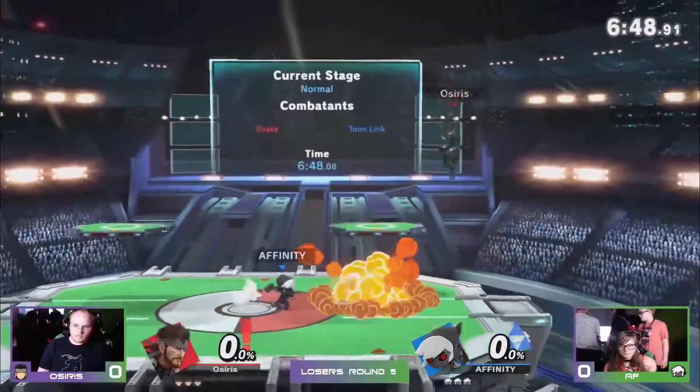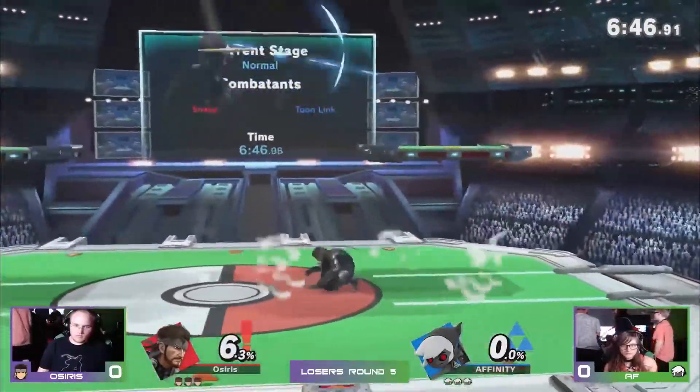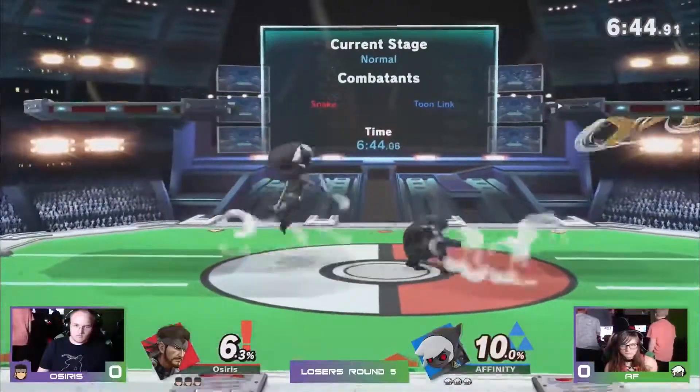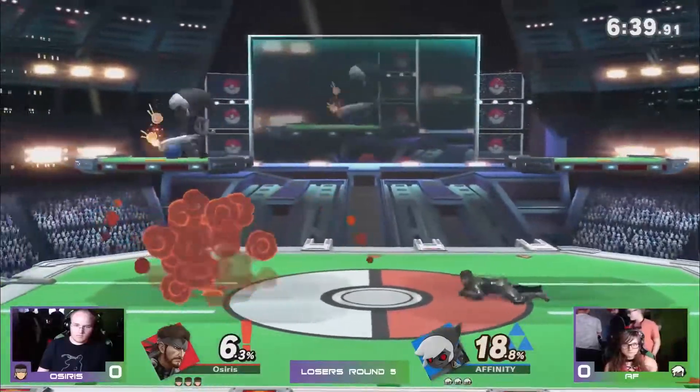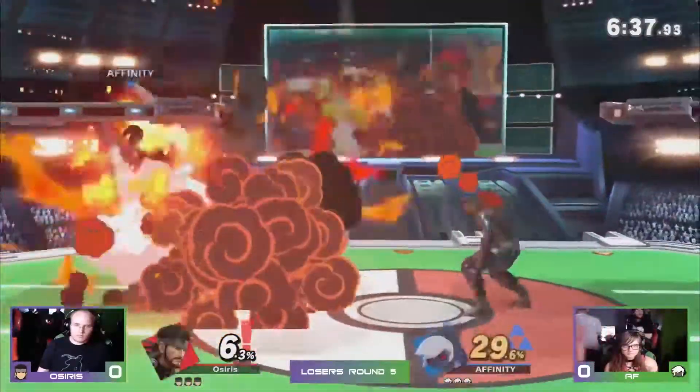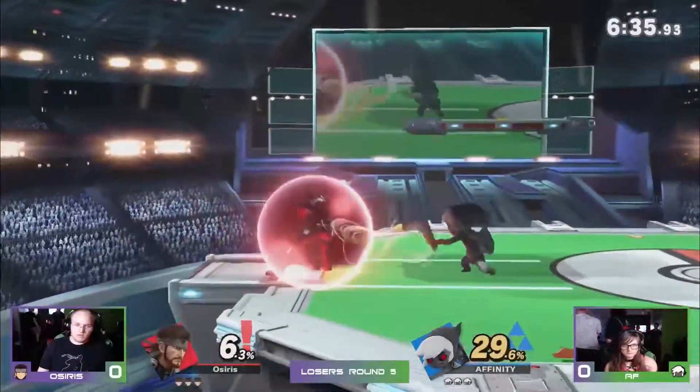Just bomb here, bomb there, bomb everywhere! And the first blood goes to a finish. Nicely done. Grabs Toon Link's bomb and tries to use it against him. Really, really safe play from both of them right now.